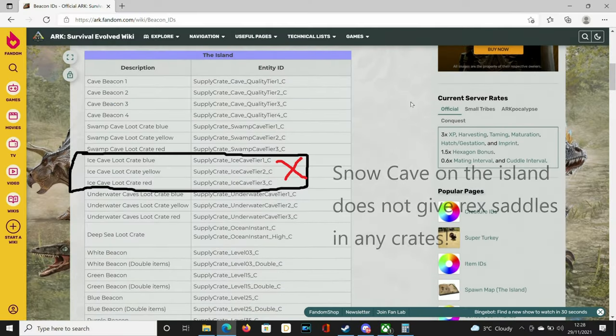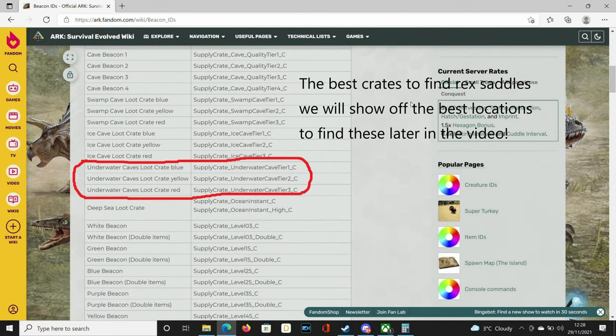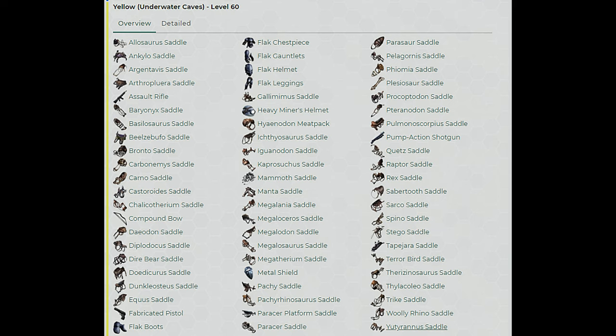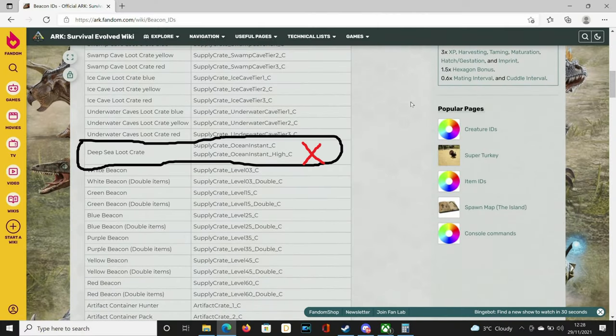The Ice Cave from the Island will not give us Rex saddles in any of the crates. The red loot crates in the Ice Cave are the equivalent of deep sea loot crates. Supply Crate underwater cave tiers 1, 2, and 3 can give you Rex saddles — these are unique. We'll get more into detail on those later. Here are the loot tables for those underwater caves. Deep sea loot crates don't give us any Rex saddles.